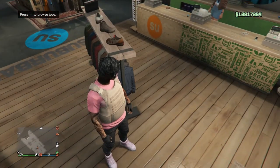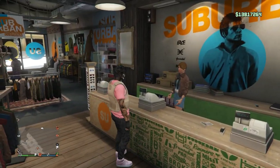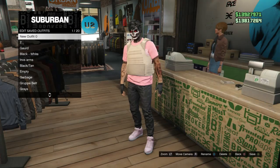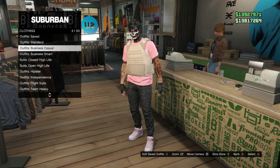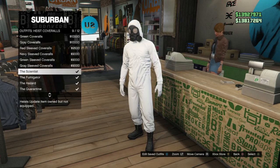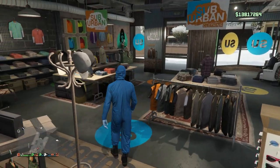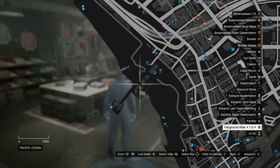After equipping the peach plate carrier, put on any accessories — pants, gloves, and shoes. Don't worry about your mask and helmet yet. Save this outfit in slot 1. If you already have an outfit in slot 1, move it to a different slot first. After saving, back out and scroll through the clothing until you find heist coveralls on slot 13. From slot 9 through slot 12, equip any of those with the toxic mask.